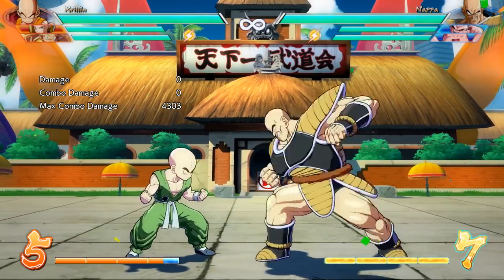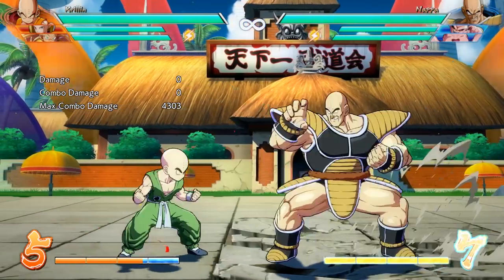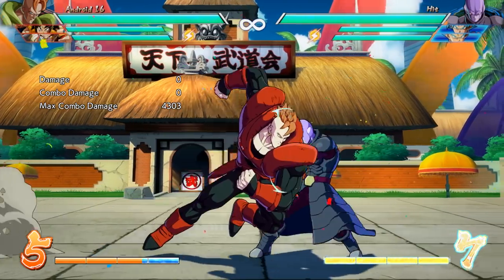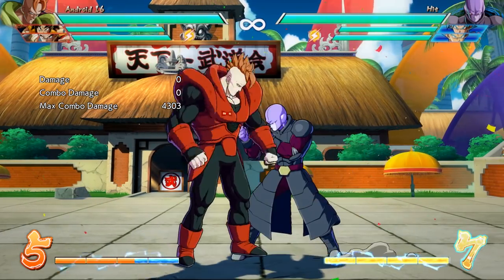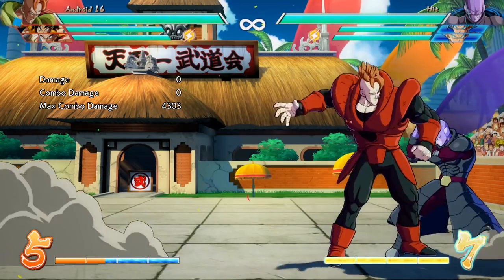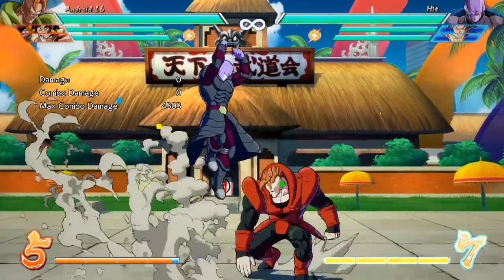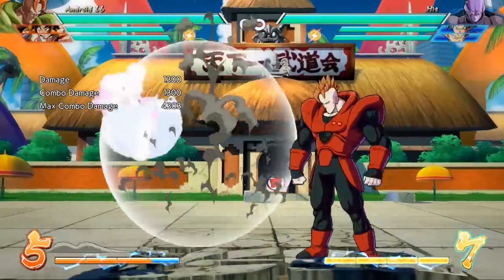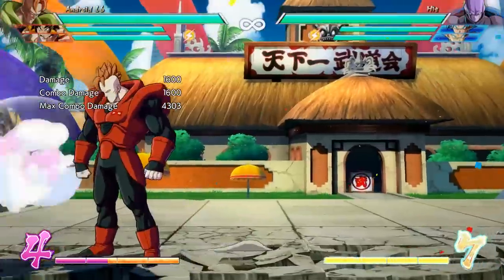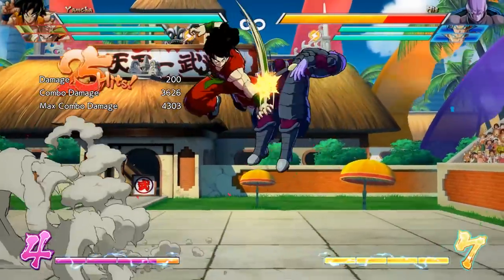Nappa players should be celebrating. Android 16 got some nerfs and buffs as well — he lost his auto combo mix-up into a tick throw where he would delay his auto combo and the third hit would grab you through your guard and lead into a combo. That no longer happens. But his Flying Power Bomb gained some invincibility to jump attacks, which is good anti-air property, and his Ground Dynamite Driver increased in damage. Android 16 was already being played at a high level and I think that's going to continue.